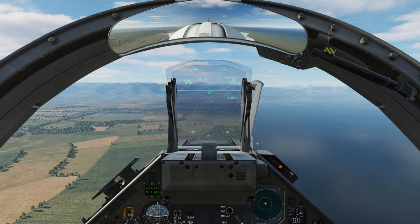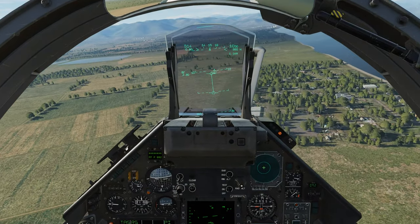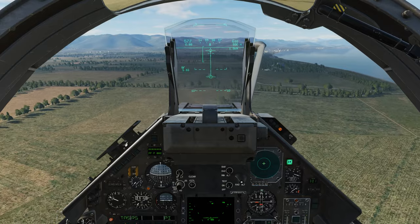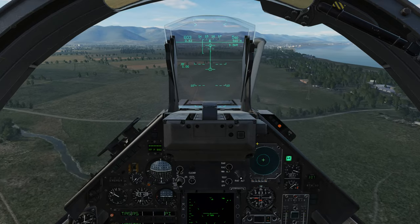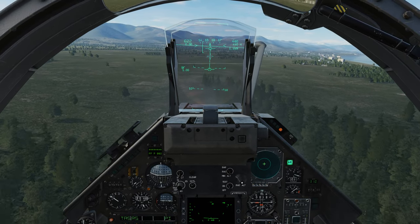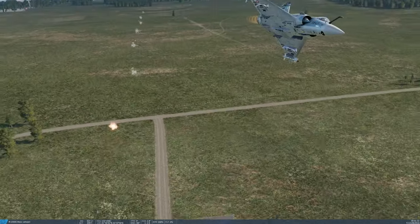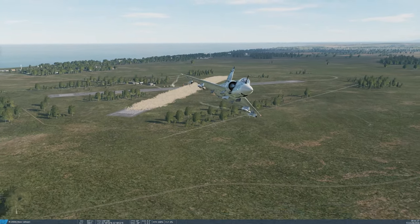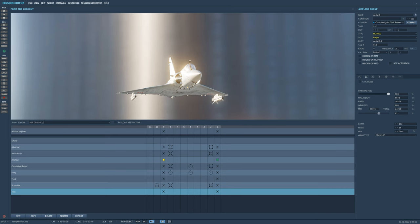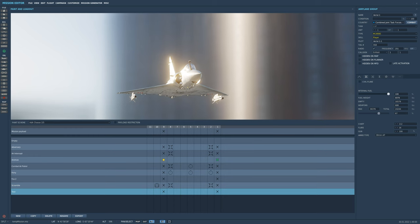This is a cluster bomb, so let's do it. Select, drop down, and let's go to burner. That covers the Beluga. Each bomb in the BAP-100 creates a crater that's 4 meters wide and 50 centimeters deep, or about 12 feet wide and 19 inches deep.